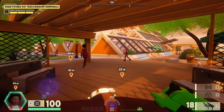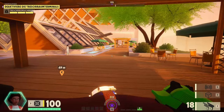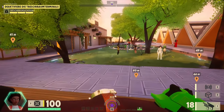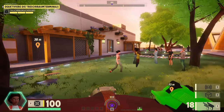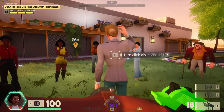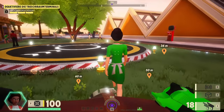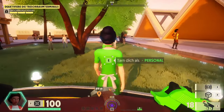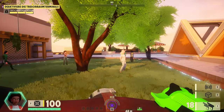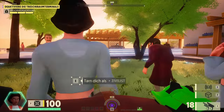Wie ihr seht, habe ich jetzt die Runde gestartet. Man hat seinen Charakter – man ist anfangs ein Zivilist. Man muss versuchen, andere Spieler ausfindig zu machen. Das Hauptziel ist, den Tresorraum zu infiltrieren und dort Gegenstände rauszuholen. Man kann sich als Zivilist tarnen – das ist hilfreich, weil man nicht auffällt. Man kann sich als Personal tarnen und zum Beispiel Blumen gießen.